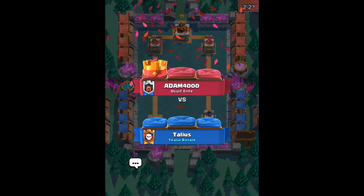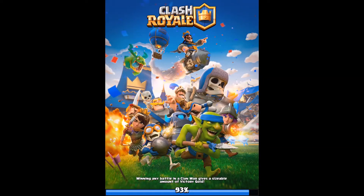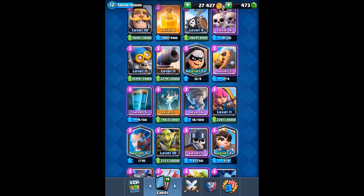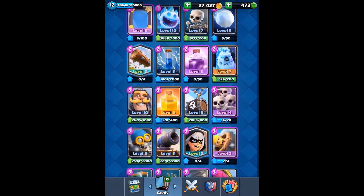That was quite a good game actually, very very fast-paced — I was constantly deploying troops at the bridge. I reckon the elite barbarians let me down. I suppose I could have brought goblin gang instead, and I should have actually. Technically they'd still be very fast, but if you go into goblin gang's card information it doesn't actually say what their speed is — though obviously it's going to be very fast since it's made up of goblins and spear goblins, which are both very fast cards.